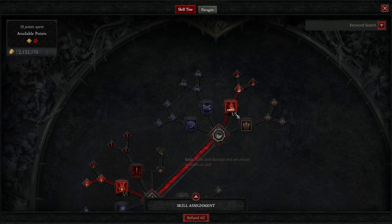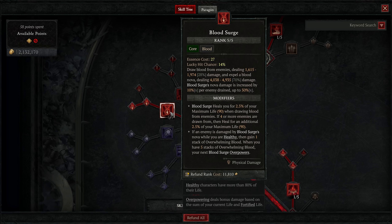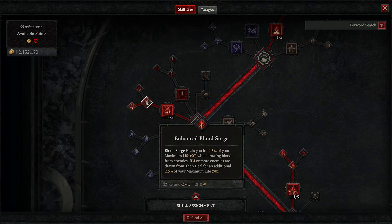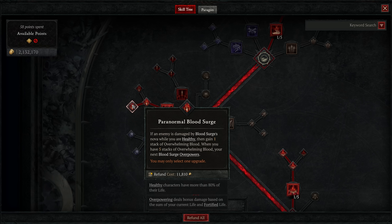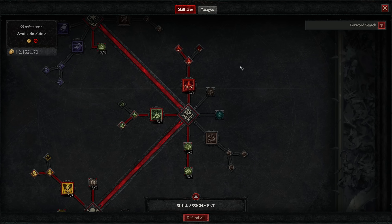Going from the top to the bottom of the skill tree — even though I have points in Hemorrhage, we're not going to be using it at all. They're just points to unlock the next line. Blood Surge is going to do 28% damage to everything on screen, followed by a 70% damage Nova around us. We also get a buff to Blood Surge's innate damage based on how many enemies we drain, up to 50%. We enhance it to give us some health, and then Paranormal Blood Surge makes it so that every five Blood Surges, it auto-overpowers — another crucial source of overpower for our build.